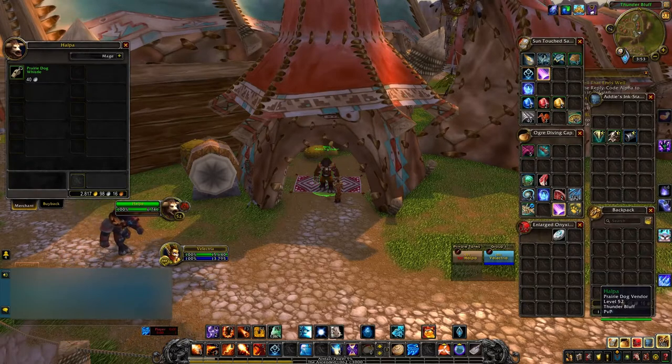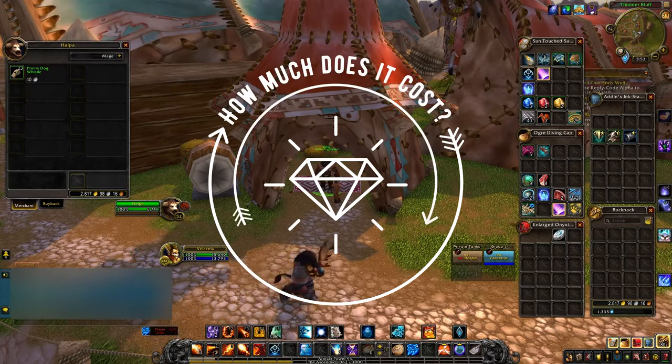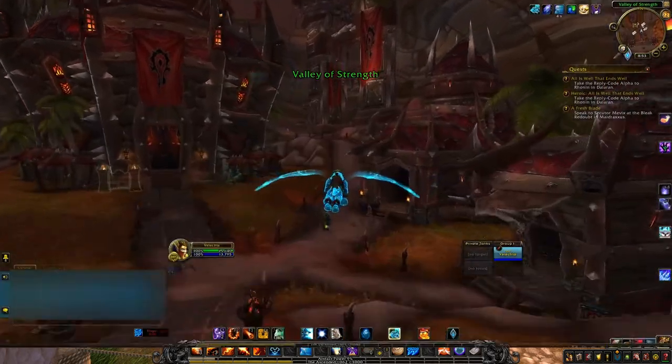Click on him — he is the one that'll sell you the brown prairie dog for only 50 silver.